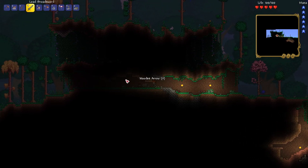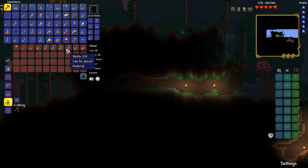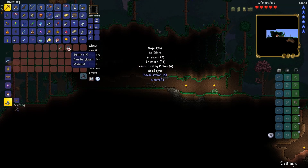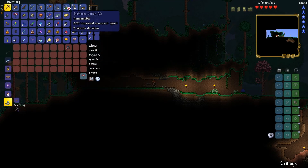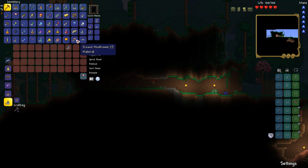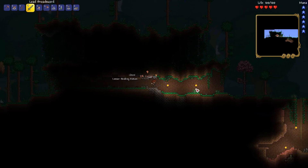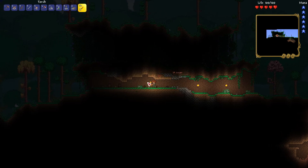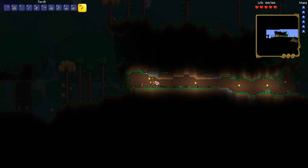Oh, there's a chest here! What do we got? That's a regular umbrella. Bottles. My sluggish umbrella is now garbage. Swiftness and Shiverthorn seeds. You know, now that I'm thinking about it, I need to figure out how to make a void vault, because I heard the void vault is pretty good for storing excess items.